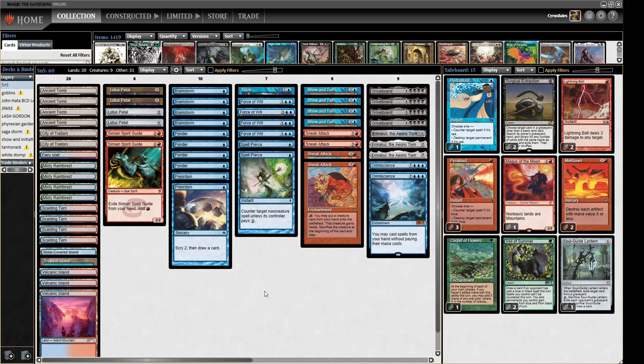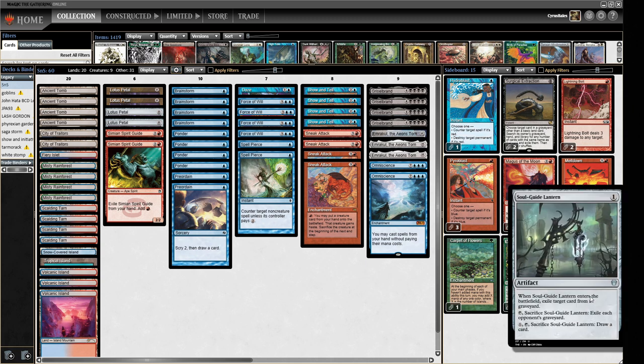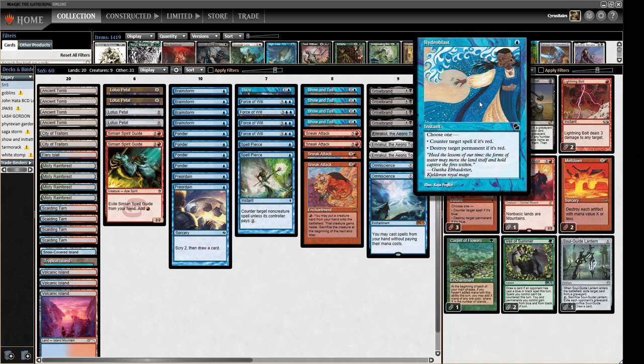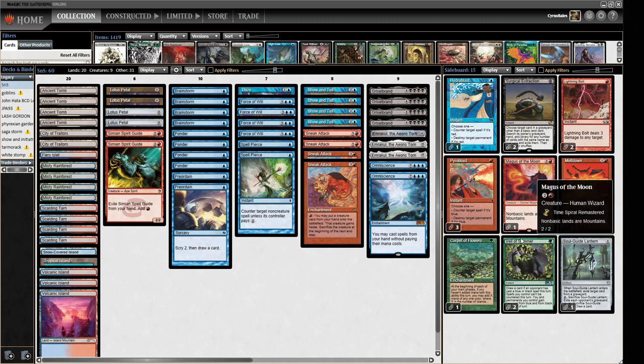We've played Show and Tell on channel before so we'll try again. You may have noticed there is a single Tropical Island in the mana base. The reason for this is sideboard cards: two Veil of Summer and one Carpet of Flowers. Carpet of Flowers gives you a bunch of mana to accelerate Sneak Attack, and in a longer game can get you the mana to hard cast something like a Griselbrand. The rest of the sideboard includes a Relic of Progenitus for graveyard hate, two Surgical Extractions, three Pyroblasts, a Hydroblast for the mirror and red decks, and one Magus of the Moon.